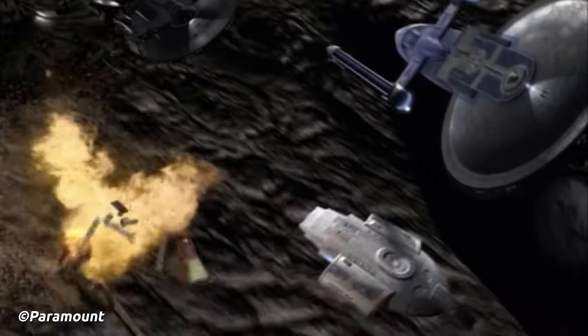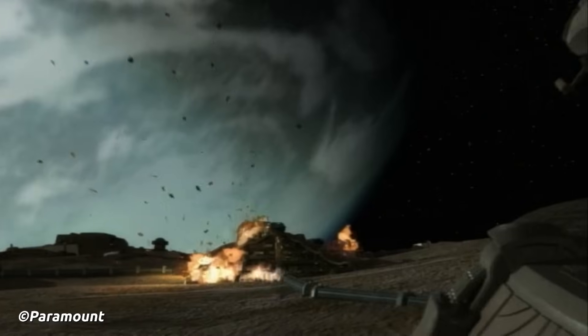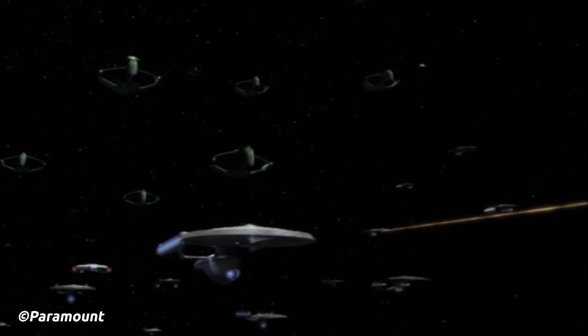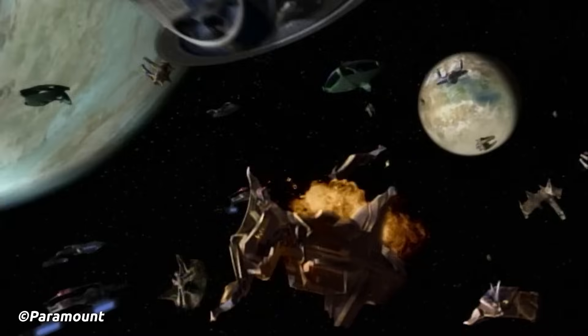Admiral William Ross, General Martok, and Senator Letant immediately ordered starships to be assembled at Deep Space Nine to prepare for a massive offensive attack on Chintoka. The operation was launched just in time, as Dominion forces had begun to deploy weapon platforms to protect the system.